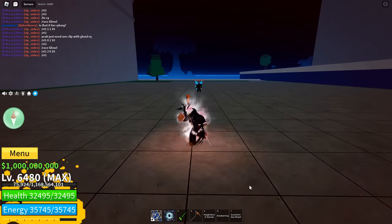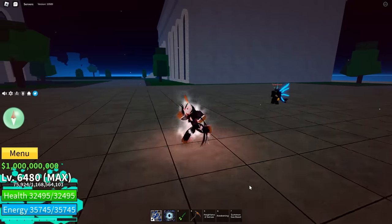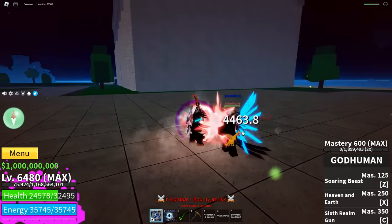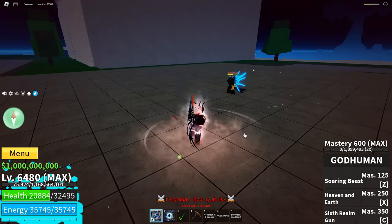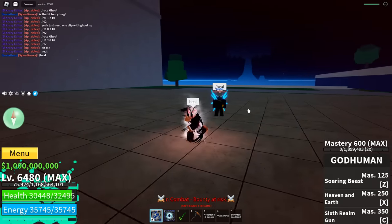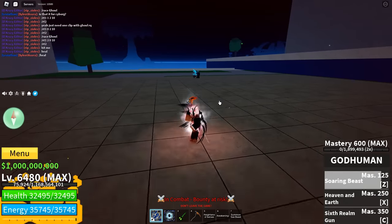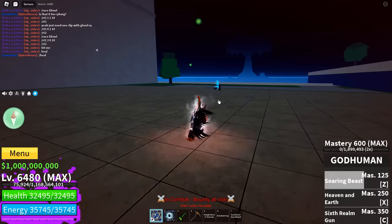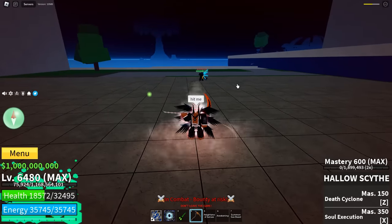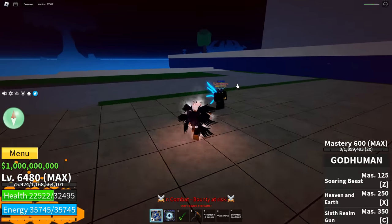The second passive for Ghoul does life leech — if you do damage to someone, you heal it back. Every time you hit somebody, it doesn't matter if it's an ability or an M1, you heal. And if you upgrade, the heal is even stronger. This works on NPCs and on players. The heal is pretty good.